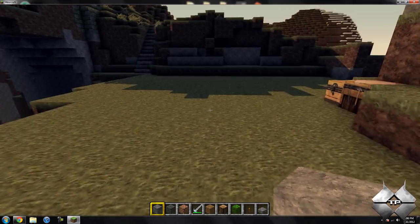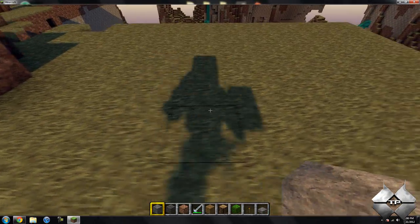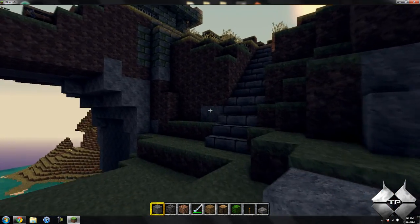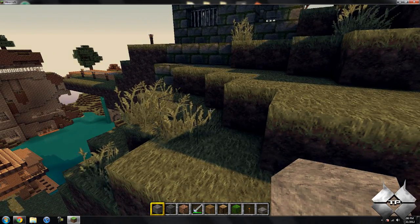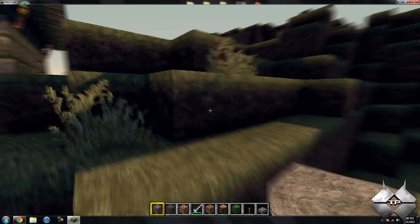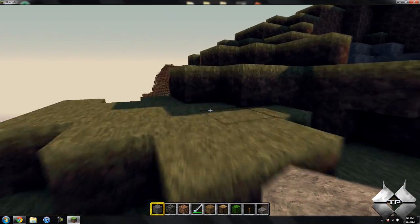So you can see as the sun goes the shadows moving, and you do have your own shadow as well. Then if I go ahead and come up here, you can see the tall grass is waving around. So this is pretty much just a Minecraft overhaul when it comes to the graphics and such.